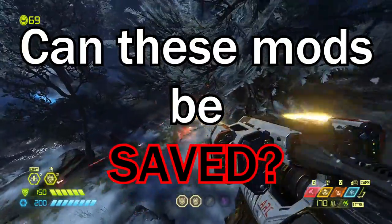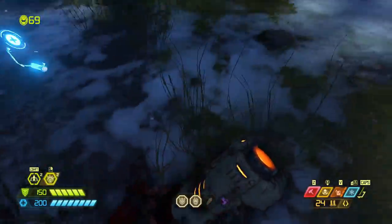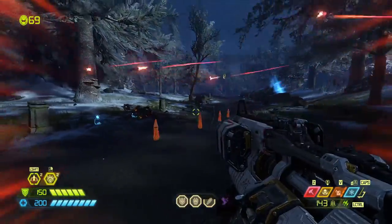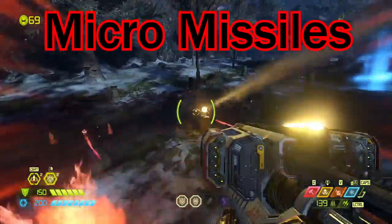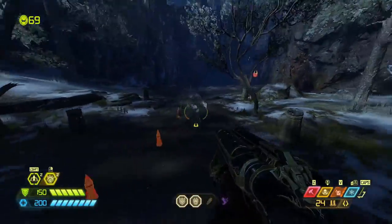Today we're looking at the underused weapon mods of Eternal and trying to figure out: are they able to be saved? Can they be useful? Our first stop is the micro missiles, and they really do get overshown by the precision bolt a lot. So let's take a look at those.